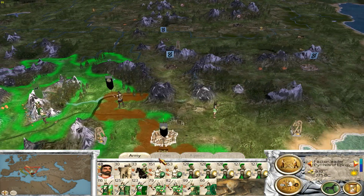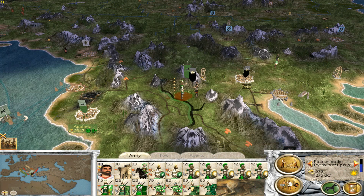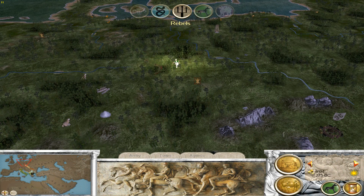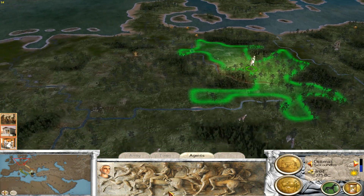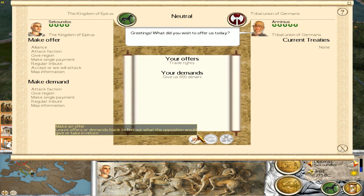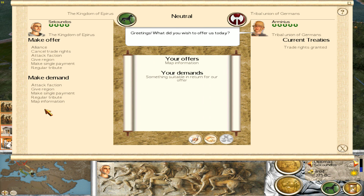Now they're going to back off. If I put my army here... Where did they come from? Just hit end turn and see if they'll come and attack us. There we go — some trade rights, make a single payment, six hundred as well. We'll see how we go with that. I won't haggle, just go to trade rights and then we'll offer map information and we'll get some money this way. There we go, thank you very much.